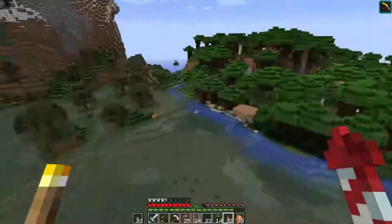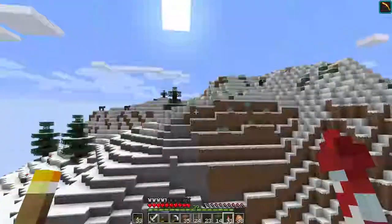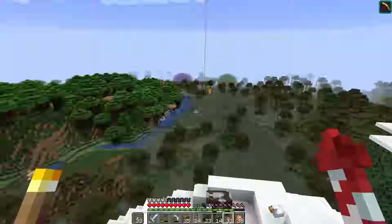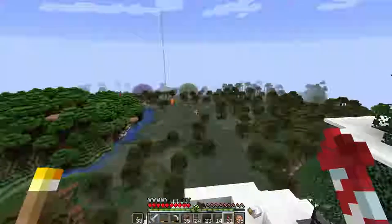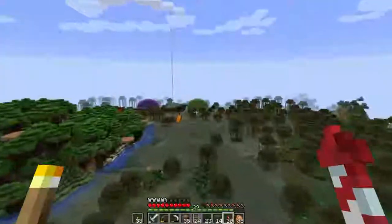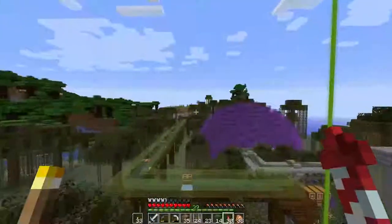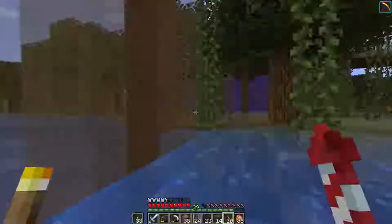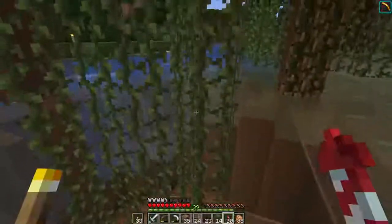I'm going to try and line the villager breeder up with this pumpkin, though it's hard to say — I don't want to be too symmetrical. It's awful close to the tree line, so there's more space over here, maybe in line with the green dome. The villagers will eventually come in underneath here, where my zombie spawner farm is.